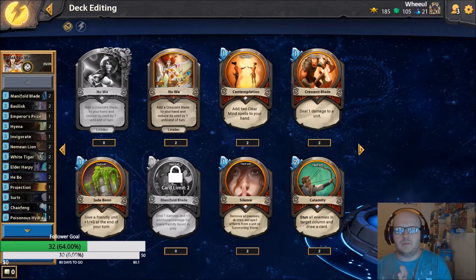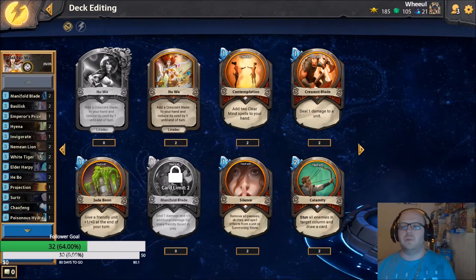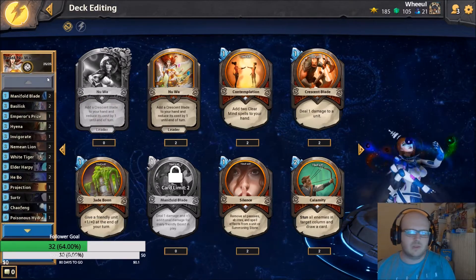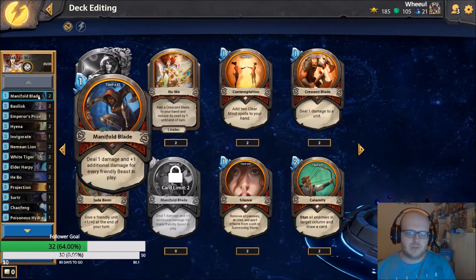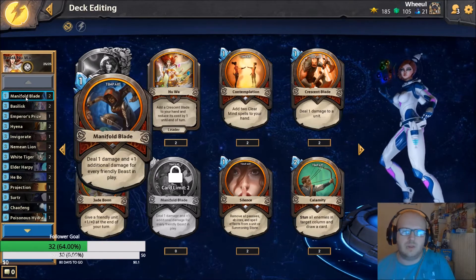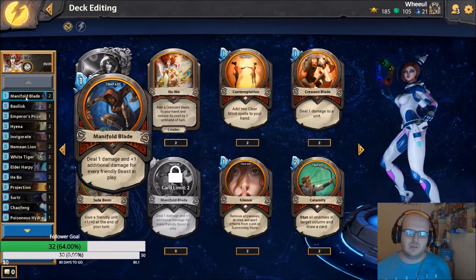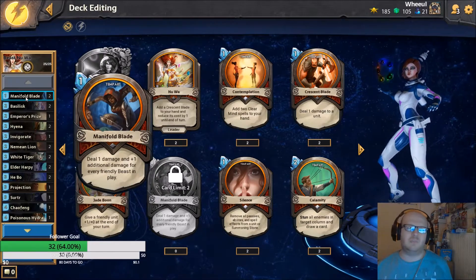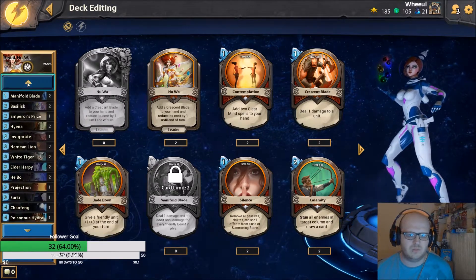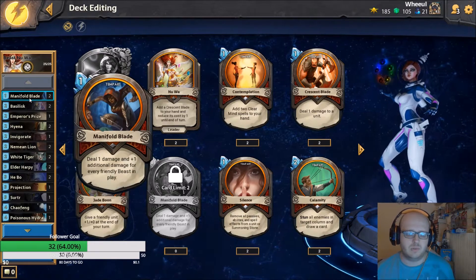Alright guys, new video for you. It's going to be a potentially competitive new water beast deck - it's got a bit of spice in there too. Let's get into it. Manifold Blade: deal one damage plus one for every additional beast in play. It's pretty crazy - really you could spam it, it's very low cost and it's a value card. It's ridiculous to deal one damage off the base regardless, so for a one-drop, what more can you ask?